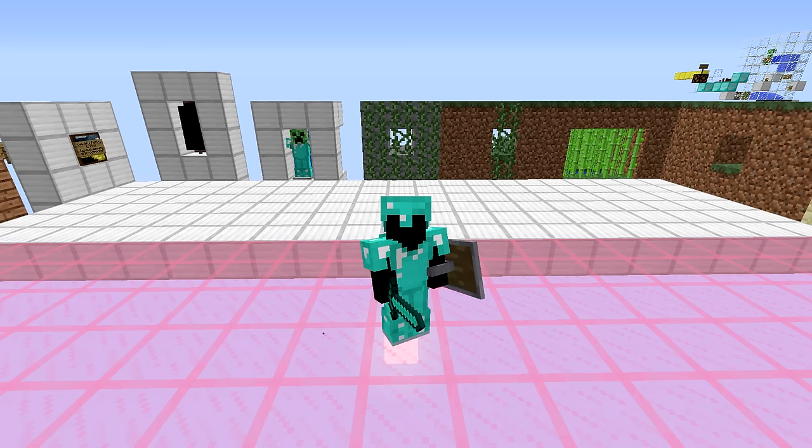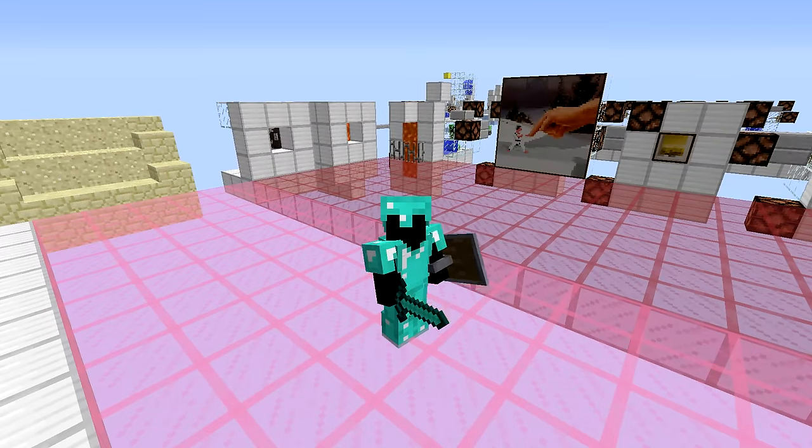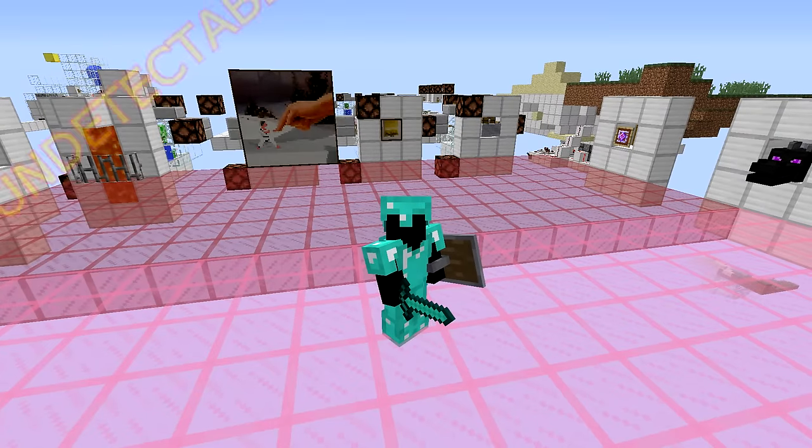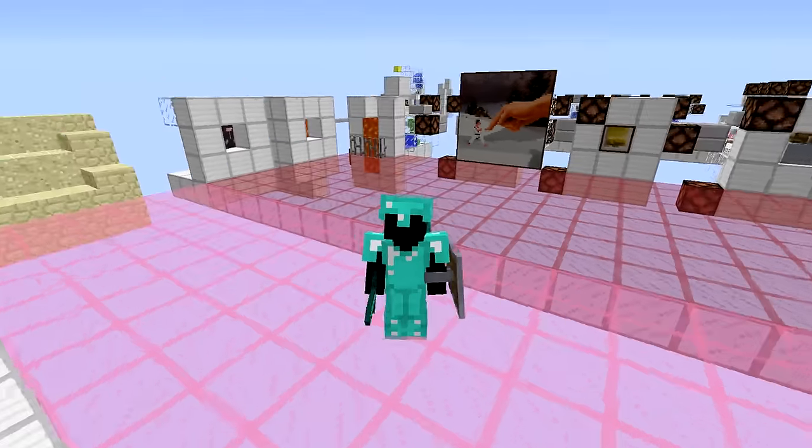Hey, this is Ron and welcome to Trap Tuesday — my trap tutorial series. Today we're going to go over a proximity detector, meaning we can make a 100% undetectable trap without anyone knowing that there's even something there.